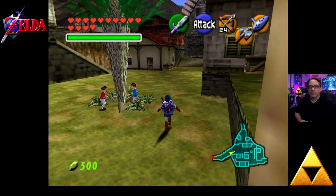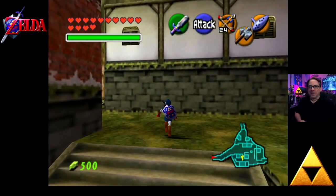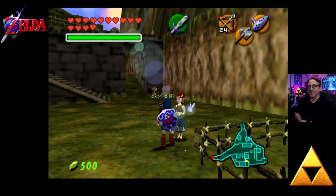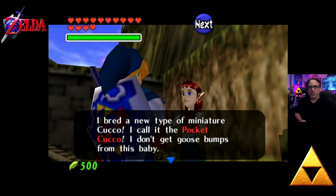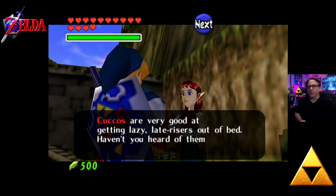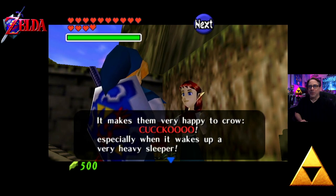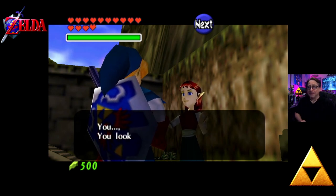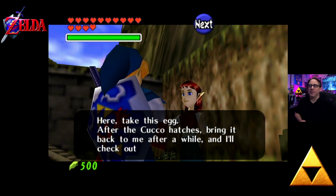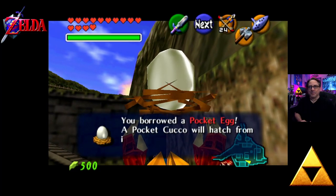The first thing we need to do is fun with chickens. Isn't it kind of strange how chickens play such a prominent part in this game? Cuccos. Let's talk to this lady. She says she bred a new type of miniature cucco called the Pocket Cucco. Cuccos are very good at getting lazy, late risers out of bed. After it hatches, bring it back to me. We have an egg and we've begun our quest.